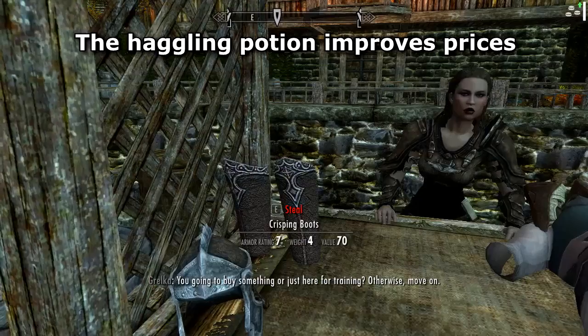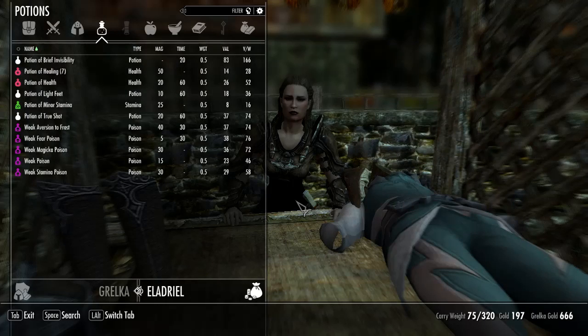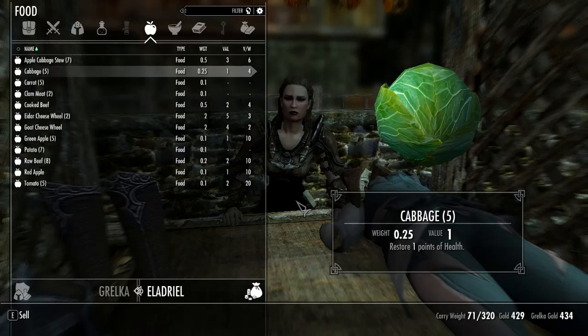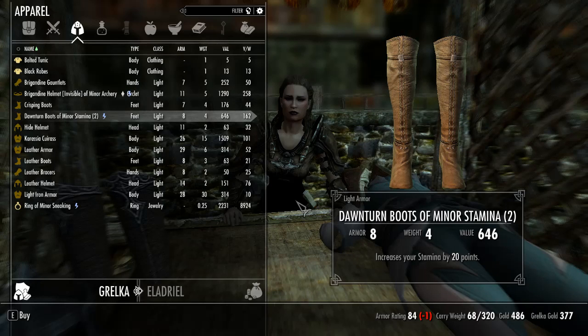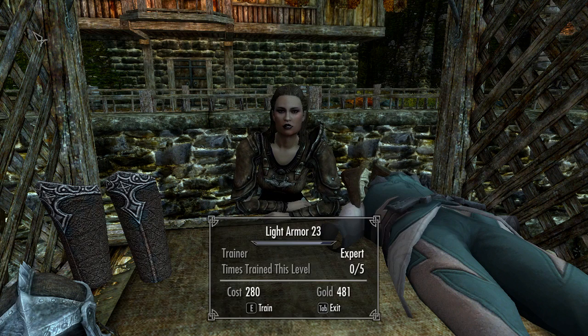Let's use the haggling. We got the alcohol from the thieves guild. Got anything interesting? I have a decent amount of gold. This is from TIR armor — all the helmets are invisible, which I prefer. There's a mod called Lootification that adds enchanted weapons and armor to the level list, similar to Immersive Weapons and Immersive Armor. This item here is from Immersive Weapons.